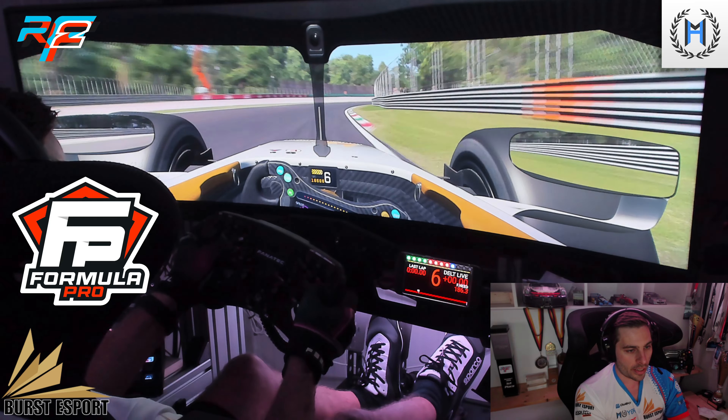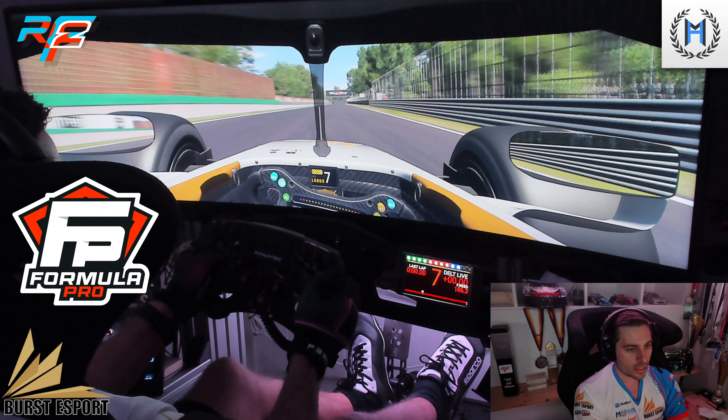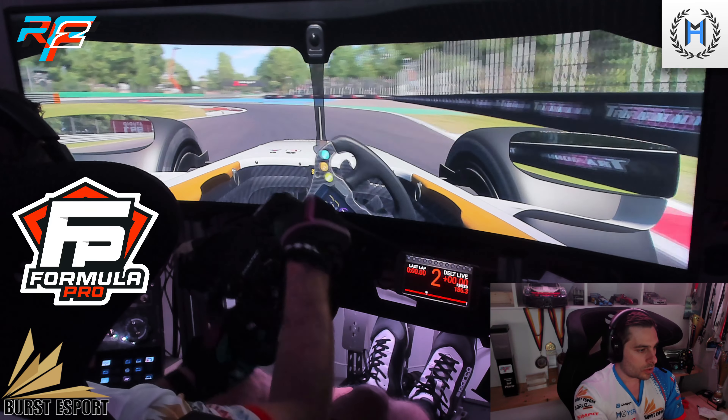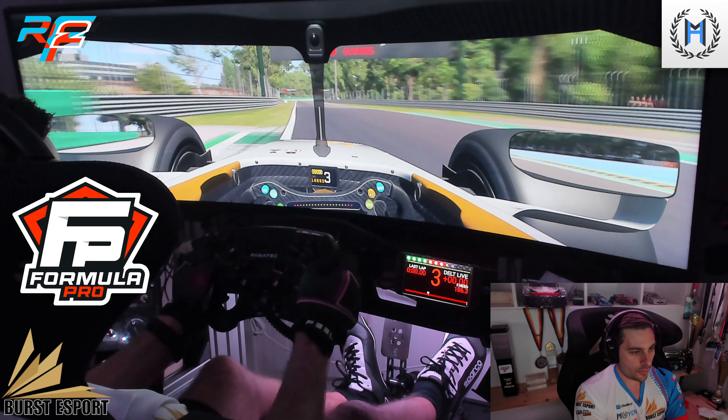Hack the inside curbs — that needs a lot of traction and heavy acceleration. An easy flat-out Curva Grande, up to 7th gear again, approaching the second chicane, Variante della Roggia, at 230 on the speedo. Want to be careful on these curbs.